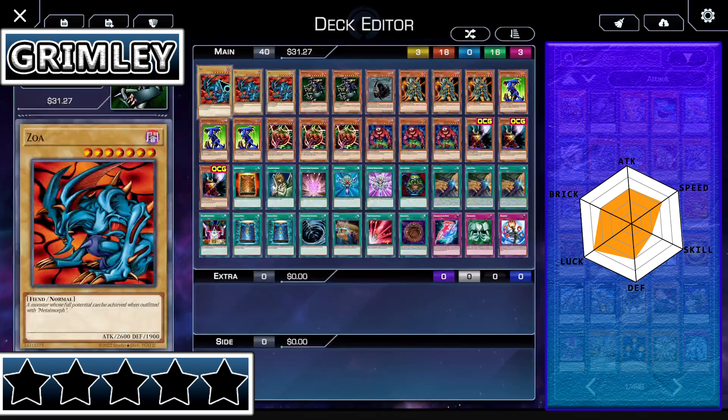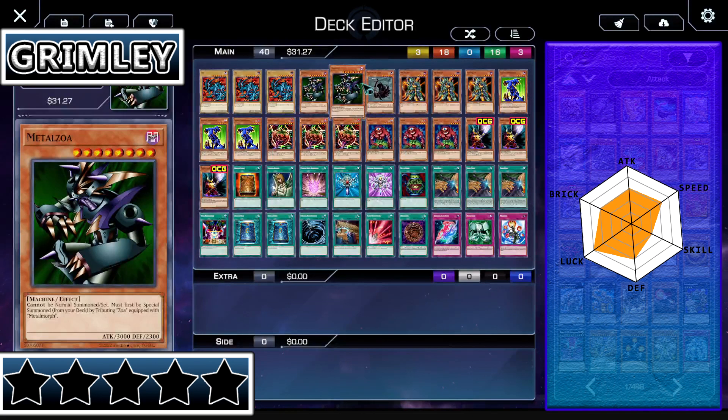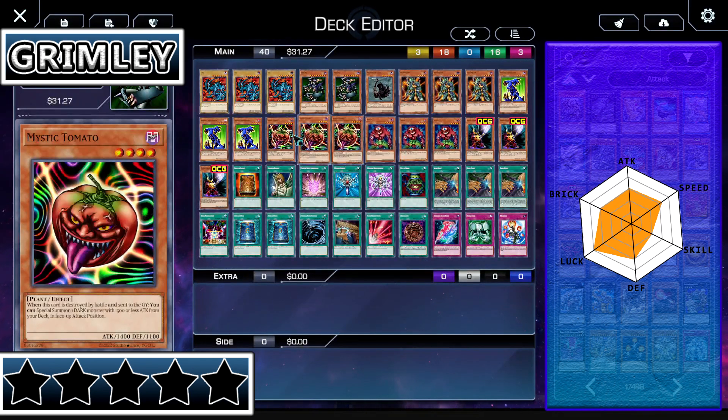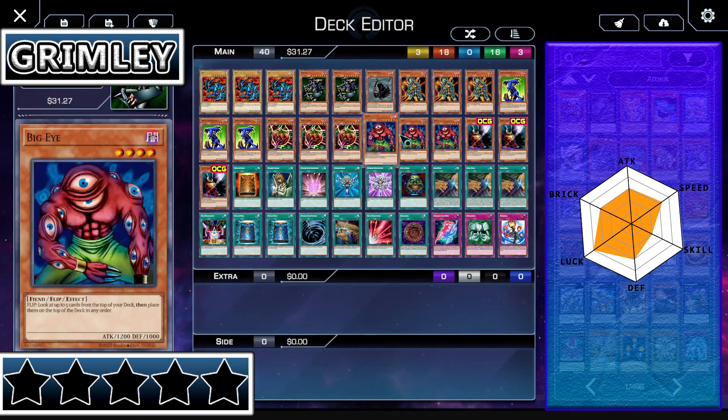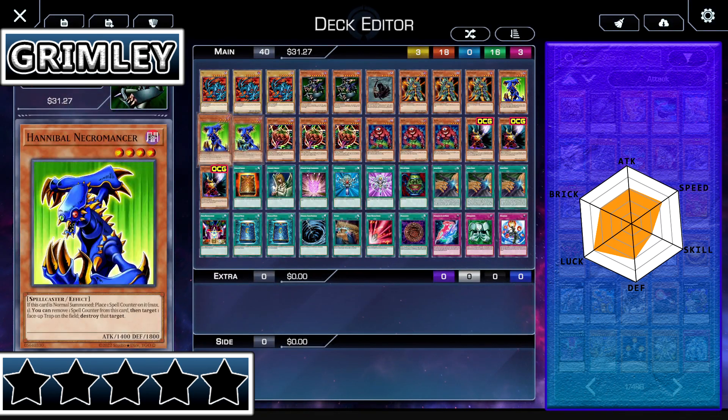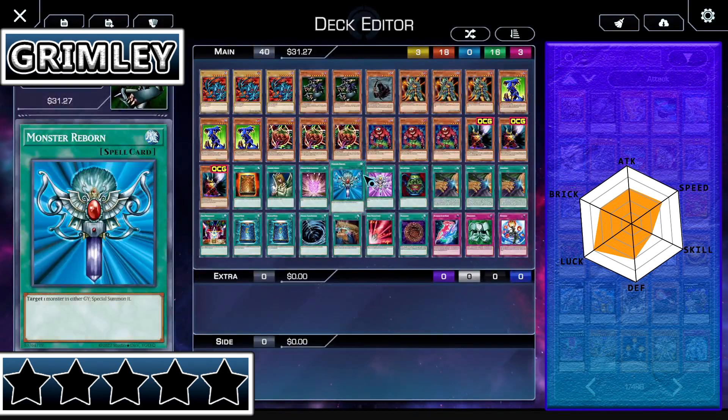Moving into the Defense stat, his Defense stat is a little mixed because Zoa has bad defense. Metal Zoa has okay defense. Reaper of the Cards — yeah, it could be better; it's a Tribute Monster. Desferal Imp and Hannibal Necromancer have really good defense, and the rest of his monsters are just meh. They're not terrible, but they're just meh. Nothing too bad, nothing too great — he's average. His good monsters make up for his bad ones, so that's okay.